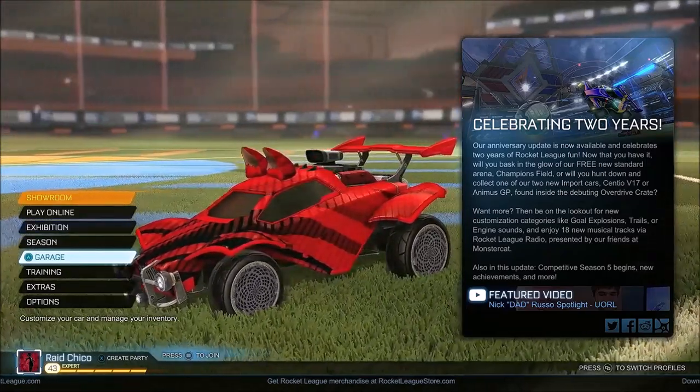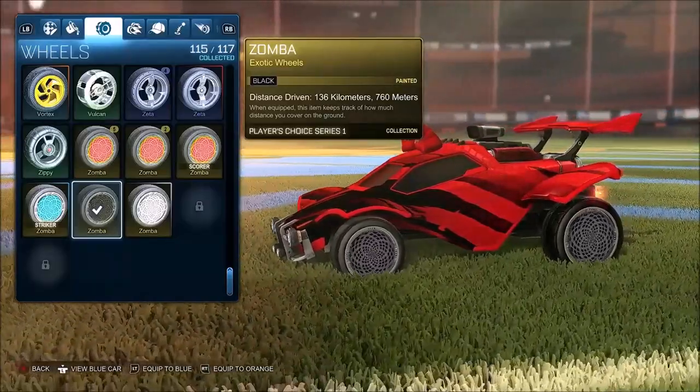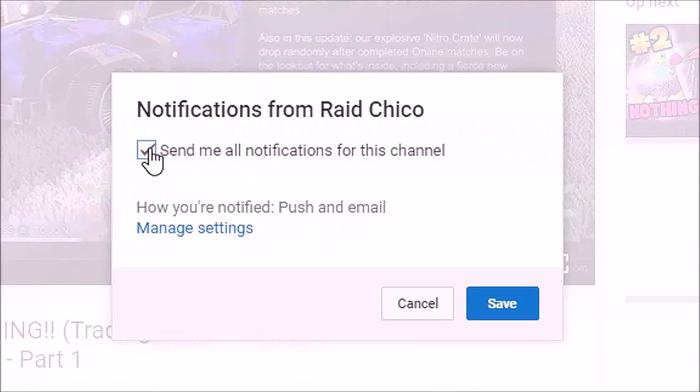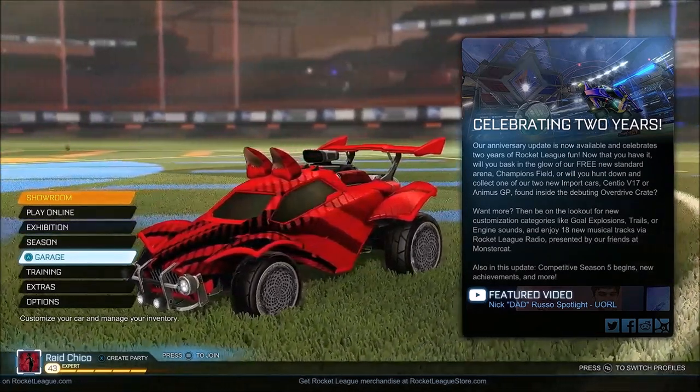I'm going to be giving away these black Zombo wheels in the next giveaway to a very lucky winner. All you have to do for a chance to win is like the video, subscribe, click the bell notification, turn on my post notifications, and then comment your info down below. The winner will be announced on a later date.